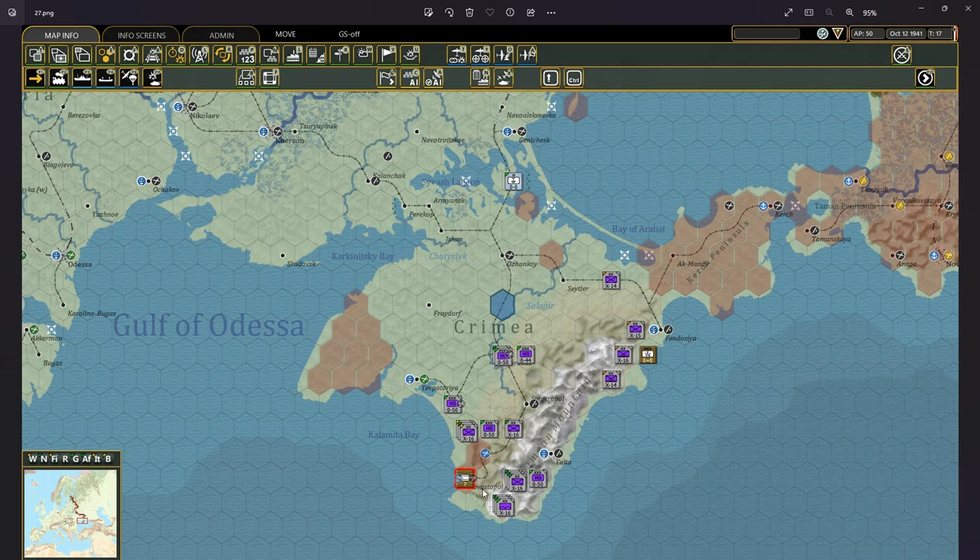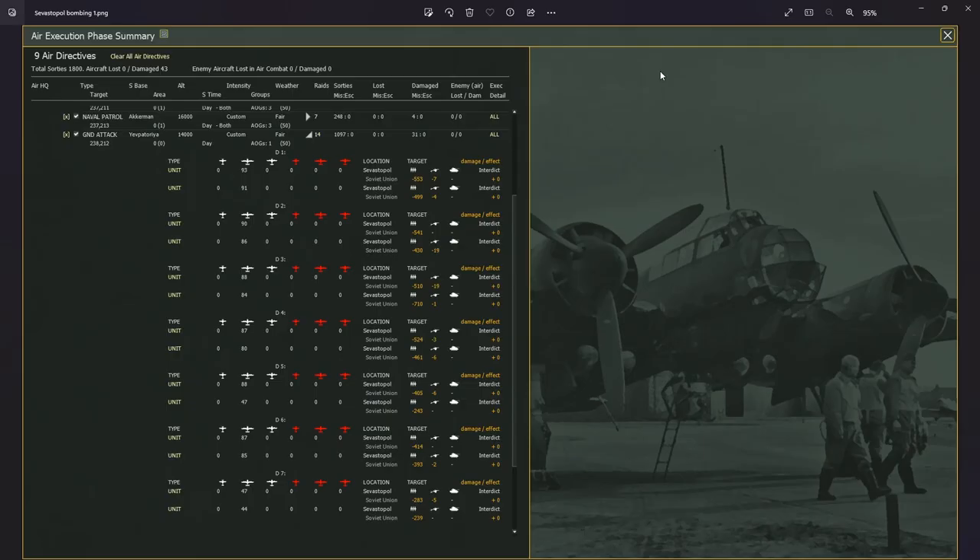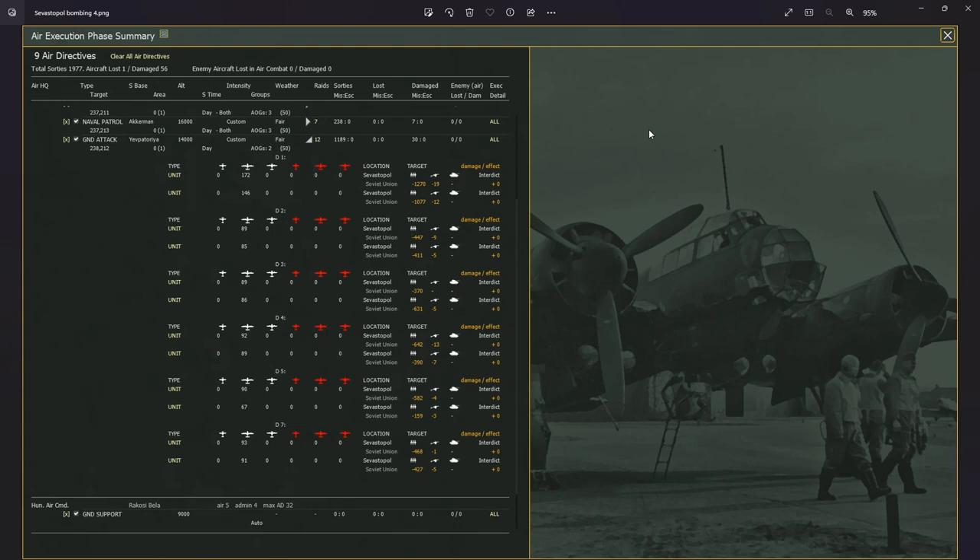I brought forward directly into Crimea the 54th Kampfgeschwader, equipped with one-ton bombs, to pound the defenders of Sevastopol from the air. I did this for four turns because the defenders were quite strong. The results of the airstrikes showed plenty of losses on the Soviet side — in one strike I saw 1,200 men wiped out in a single airstrike, which I believe was because I could muster nearly 300 bombers.